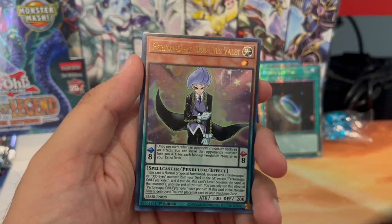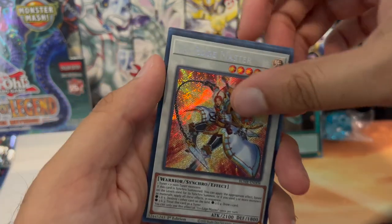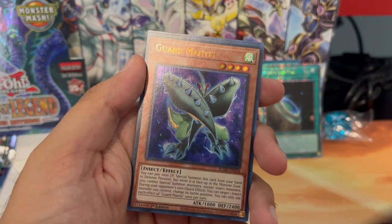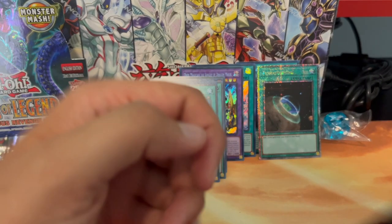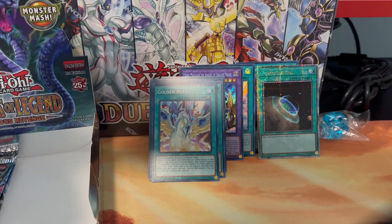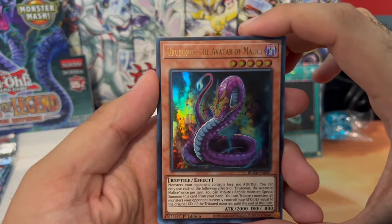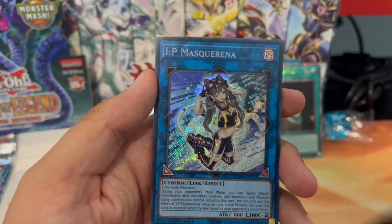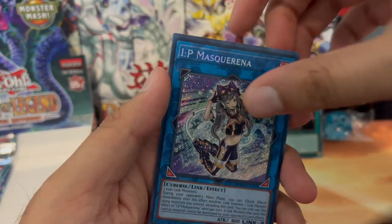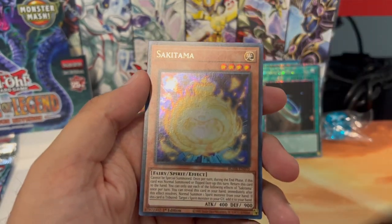Sage of Wisdom, Odd Eyes Valet, and a Tri-Edge Master — nice, that'll be good for another giveaway! Guard Mantis and Celestial Apparatus Tessia — three more packs to go, can we pull another good one? Euro Bonus, the Avatar of Malice, Thunder Discharge, and IP Masquerena — yeah! Number 72 Shogi Rook and Sakitama.